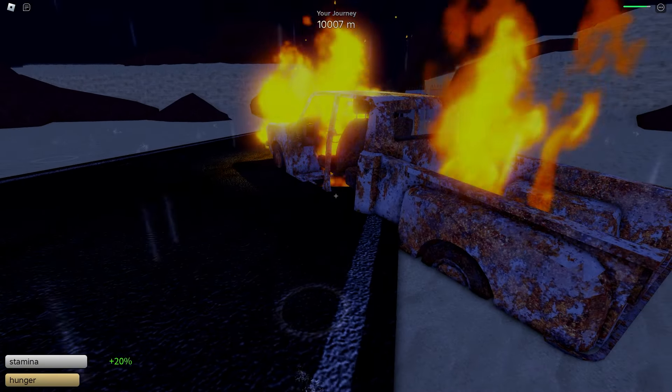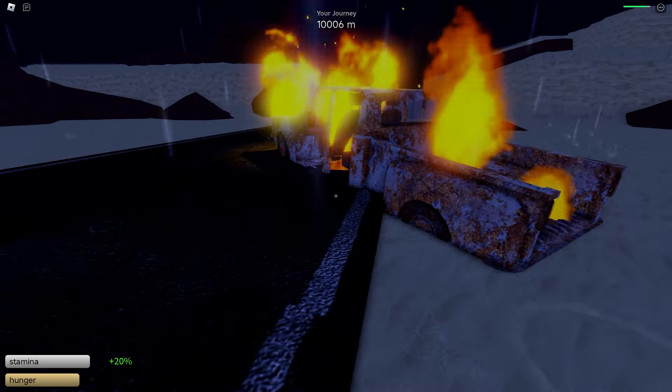I thought the Car Trouble Event would be something wrong with your car, but it's actually something wrong with some other person's car. Make sure that you do try to avoid this, because it's just an extra dude with a gun and he can destroy stuff on your car. I'm not sure if it only spawns at the 10,000 meter mark, or if it was just a coincidence, but that is where I found it in this clip.